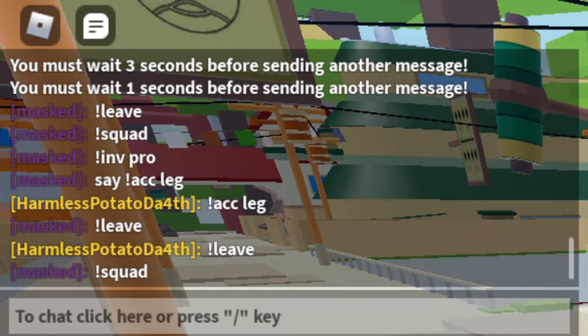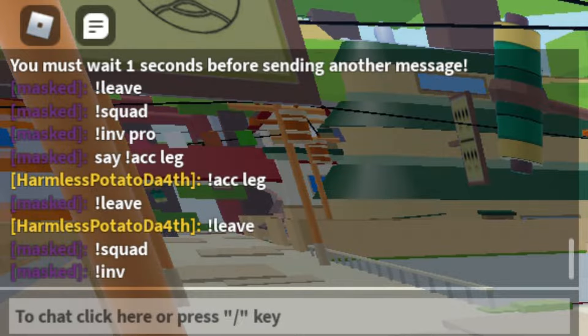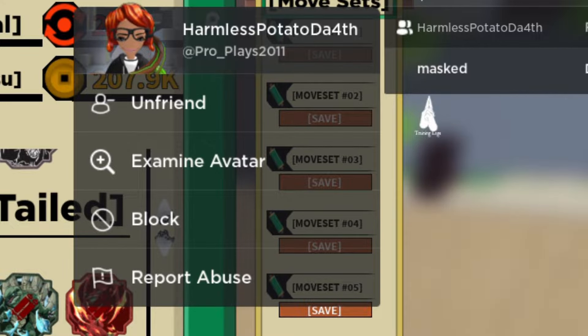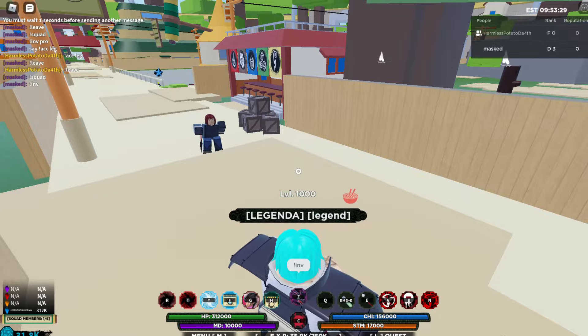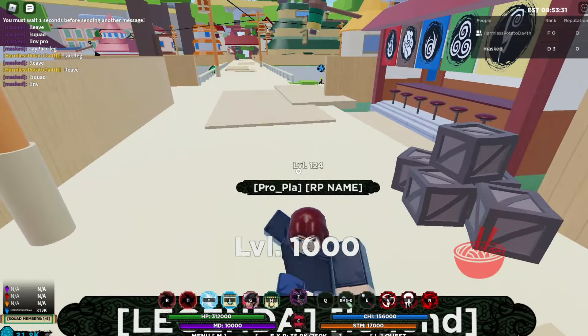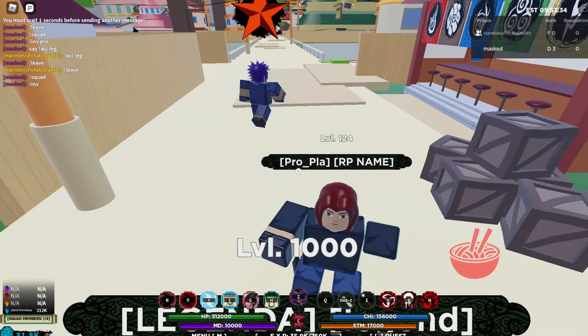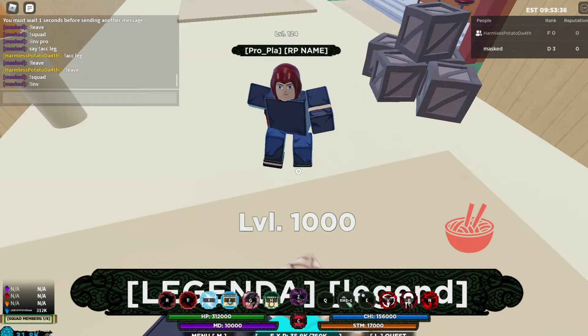After that, what you want to do is write invite and then their username. Over here I have 'harmless potato the third' — that's my sister — and 'pro please underscore to the one one' is a username. Sometimes it's also displayed over their head, so you can just check that.